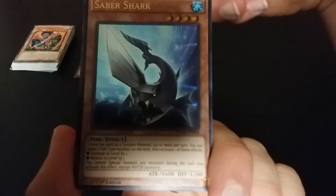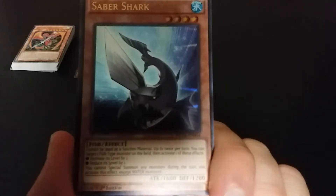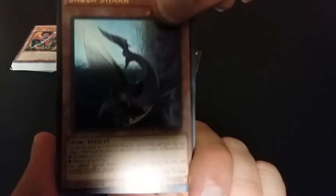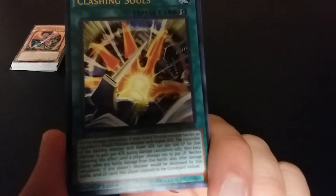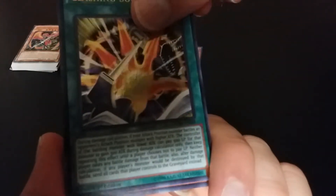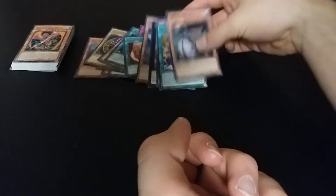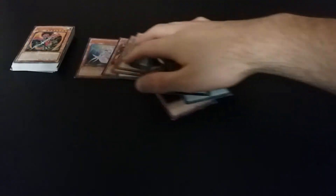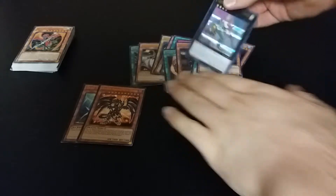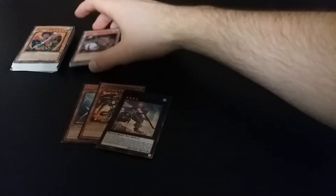Saber Shark — synchro material, once per turn you can target — it's just level modulation, whatever. Next card: Clashing Souls — that's too long to read. And last one: another Silent Angler. I think this one and these two were probably the best cards of the set. This deck seems to have a lot of water stuff or something because there's a lot of water-related things.